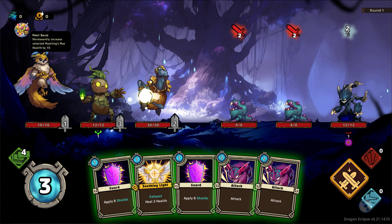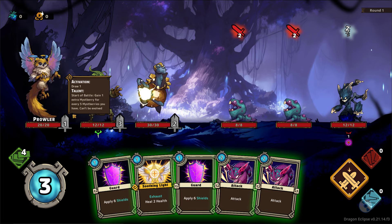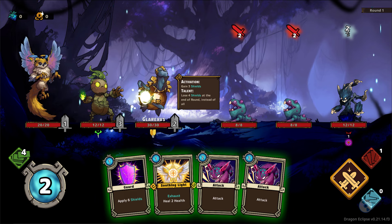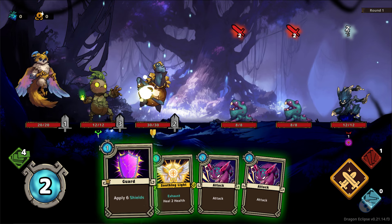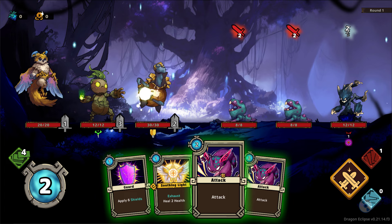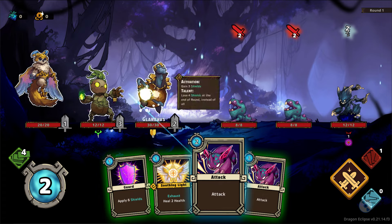Everything is very similar to Slay the Spire. The food we got permanently increases missing max health by 10 — so this is a permanent increase. I'm going to use this food straight away to basically make my Prowler a bit stronger; I don't want him to die. So I'm going to get attacked for 4 on my front, so first thing I'm going to do is probably put a couple of shields down. This will be enough to protect against both attacks. If I spent some more shields he'd only lose 4, but I wouldn't be able to attack, and I do need to get through these enemies.